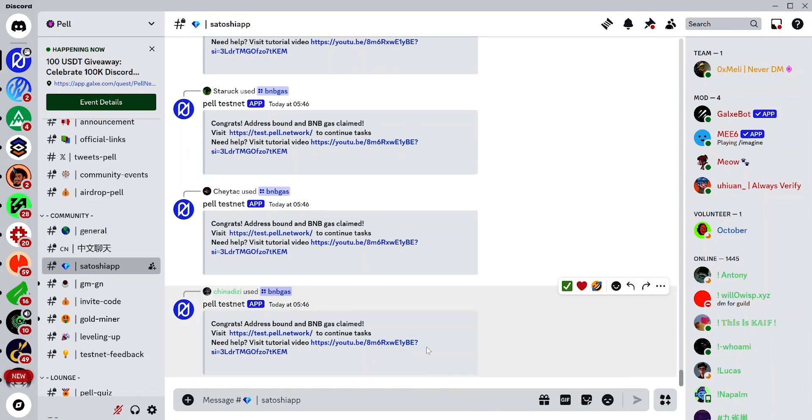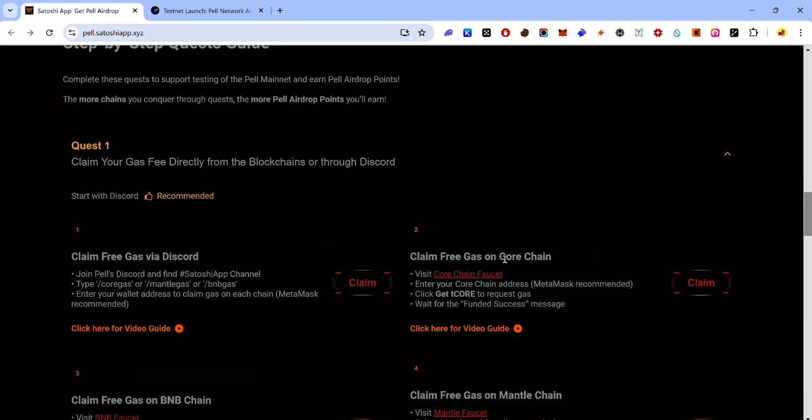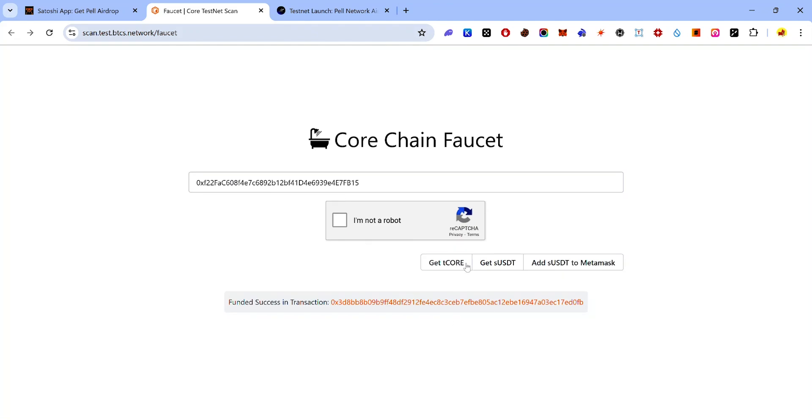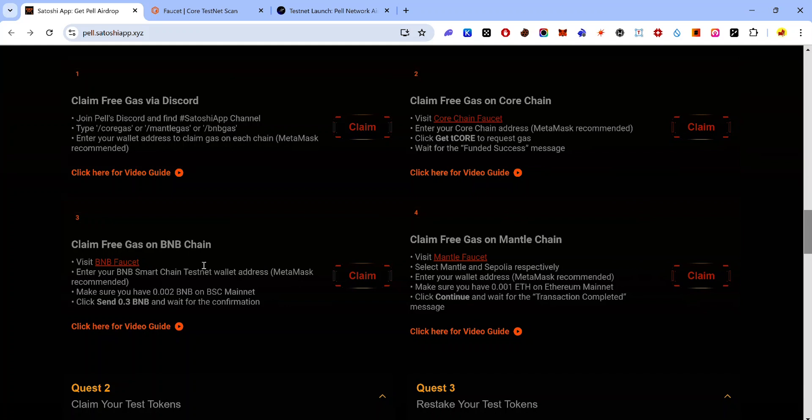Do the same for the /bnb gas command: copy it, paste it, paste your EVM address, and hit Enter — now you've claimed some BNB gas. Next, claim gas on Core chain by visiting the Core chain faucet via this link. Paste your EVM address, complete the CAPTCHA, and click 'Get tCORE' — your wallet will be funded with some test CORE.